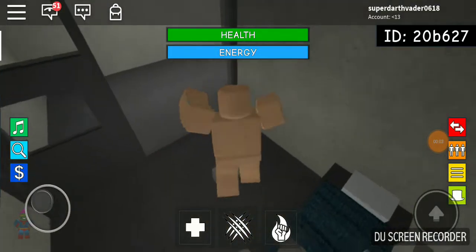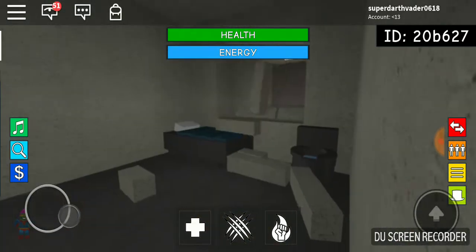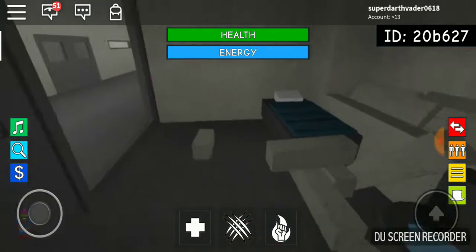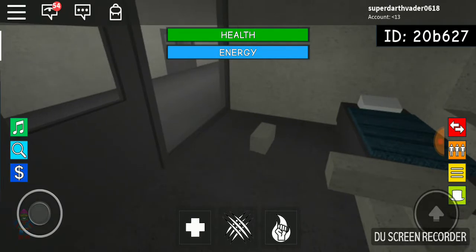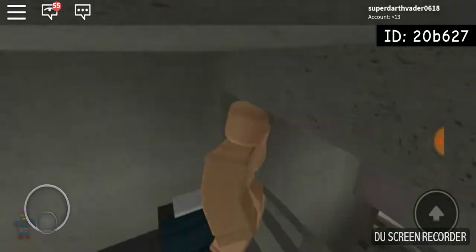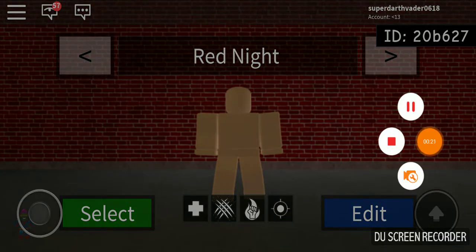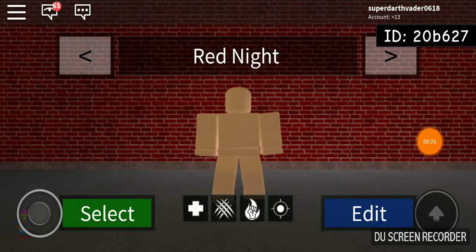Hello guys, welcome back to another video. My name is Isaac the Dark Diamond, and right now I've been working on a series known as Red Knight. I'm going to show you how to make the character, so let's get into it.